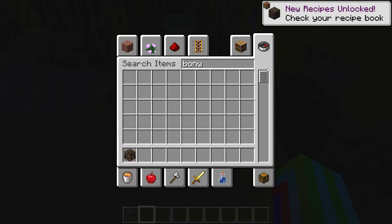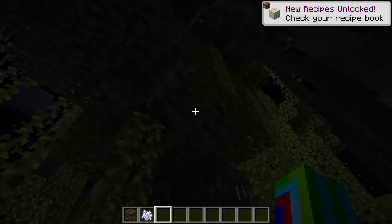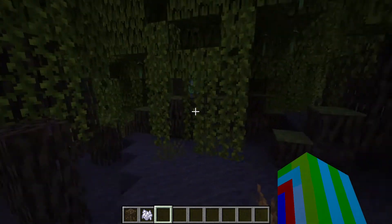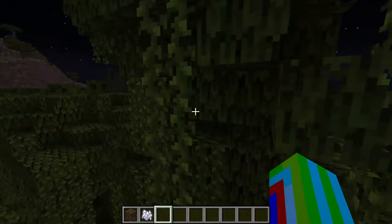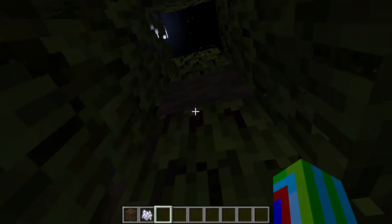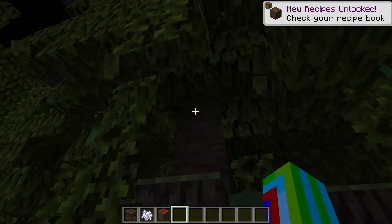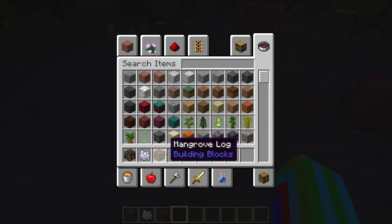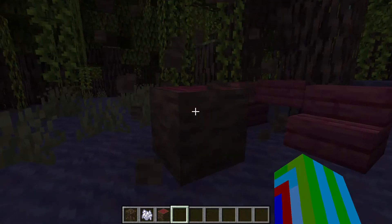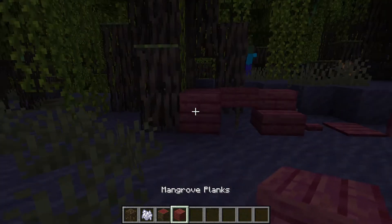So this is the mangrove biome where you literally can't get any logs easily — you have to mine from up here. That's a log. Some of them you don't really need to mine up; some of them you can just find like this.